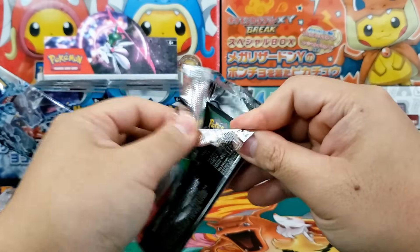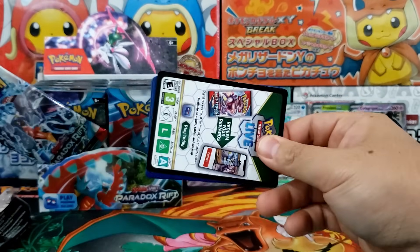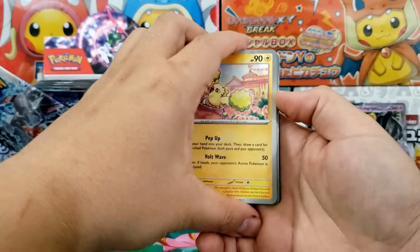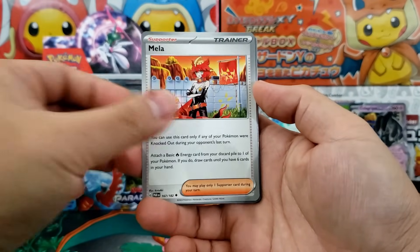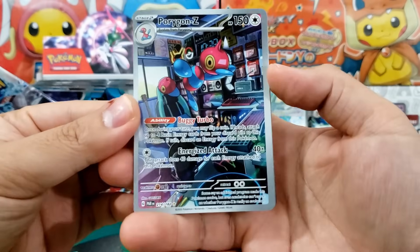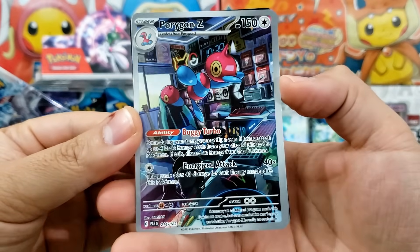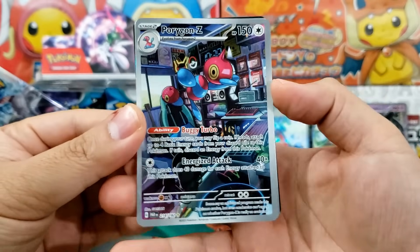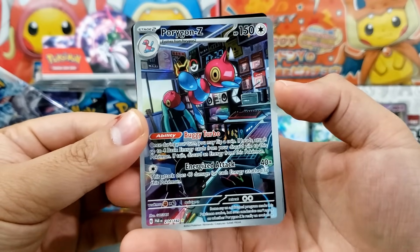So I might be really interested in cracking open a lot more of this set going forward because I just really enjoy the cards inside of the set. And that does matter — you have to enjoy the art that you're looking at. There's enough interesting chase cards specifically from this set that I'm happy to open up a couple more booster boxes. We got ourselves the Porygon Z — that's what I'm talking about. Look at that Illustration Rare art. Just the regular Illustration Rare. I can't call it regular, but it is not a Special Illustration Rare.